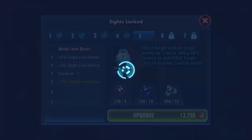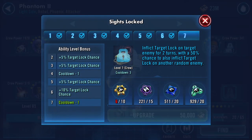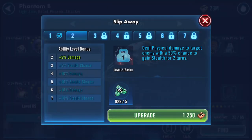You can see how much they are due to that. Four more - that could be interesting. Inflict Target Lock on target enemy for two turns with a 50% chance to also inflict Target Lock on another random enemy. And then what's the kit on the ship? Deal physical damage to target enemy, 50% chance to gain Stealth for two turns.